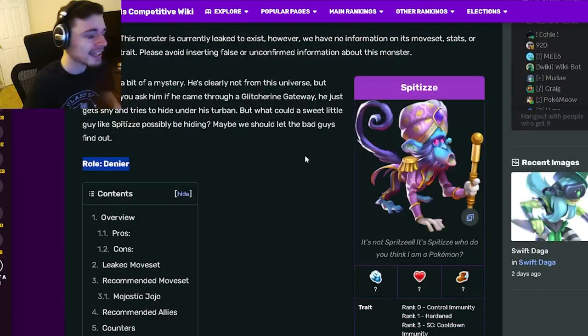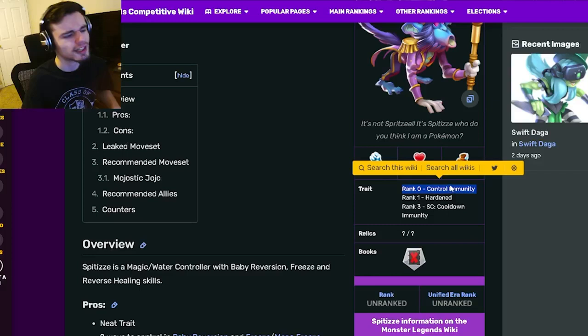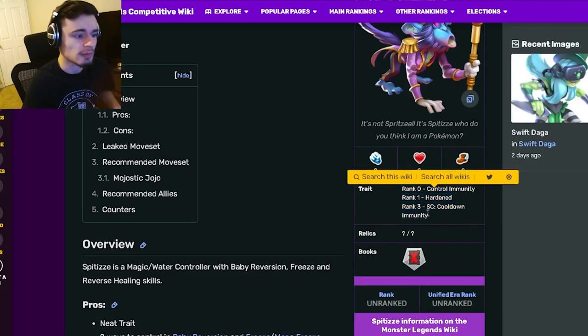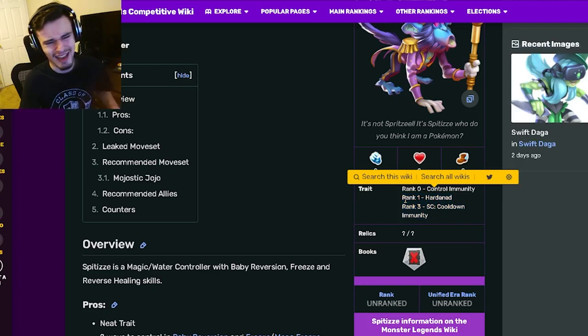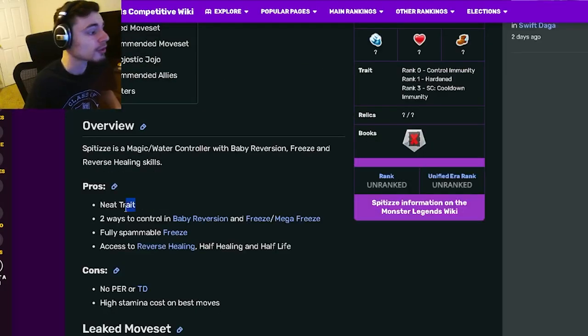Spitzy is a denier and its traits are control immunity, which is amazing — that is definitely its best trait at rank zero — and then hardened and cooldown immunity, which are both just kind of eh. Its best one is rank zero control immunity, so at least you do not have to worry about ranking it up for better traits.